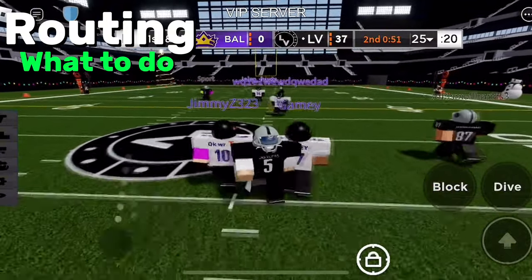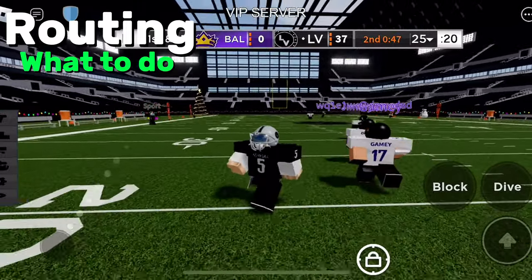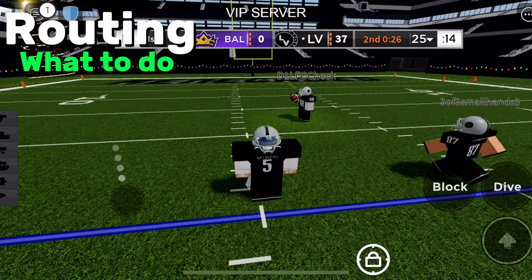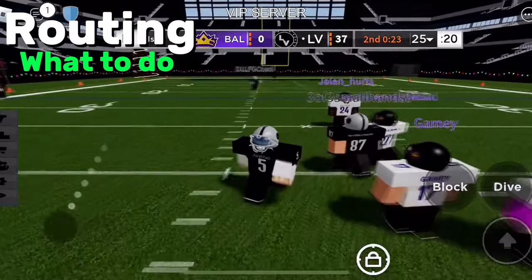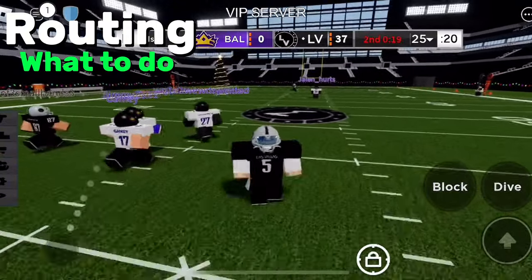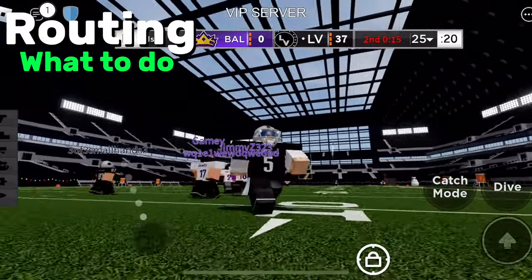Another route I like is zigzags — basically just keep cutting out and cutting in with really short cuts to mess up the DB. It gives you a beautiful burn. I also like doing deep zigzags: you cut deep back and forth, which creates a big open lane for an easy touchdown if the QB can fit it.